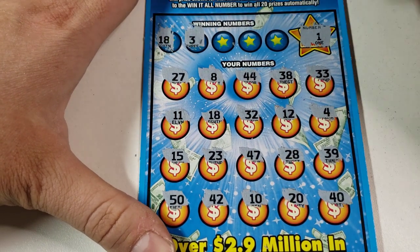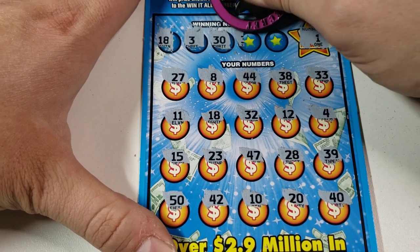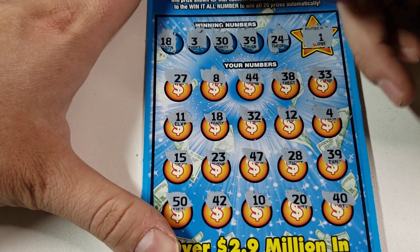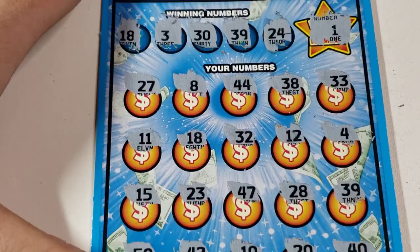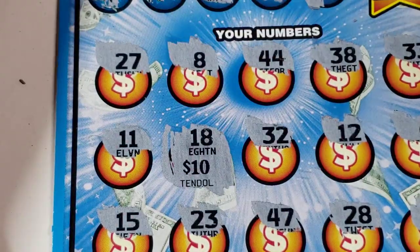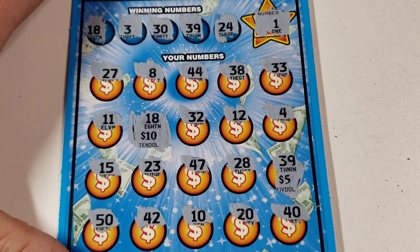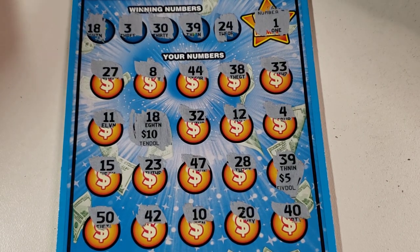Do we have a 3? We got a 4. There's that 30 I told you about. 39, yep we got 39. And 25. Just 39 and 18. Let's see what we got — hey, 10 bucks there, 10 bucks there, 5 bucks there — 15 bucks! We'll take it, it's better than a kick in the teeth. I think that was the only thing — no duplicate numbers and nothing else.